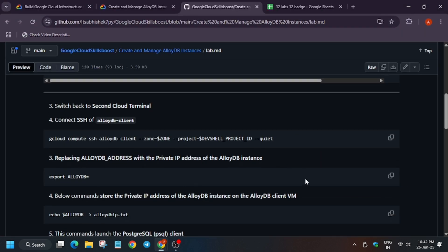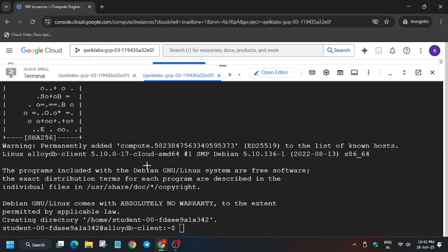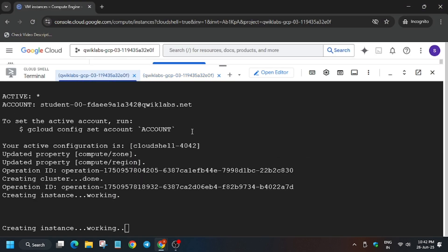If you are prompted to type 'y', just type y and hit Enter. Now we have to export the private IP that is present on the instance being created. You can see the instance is being created — I'll show you how to find it.